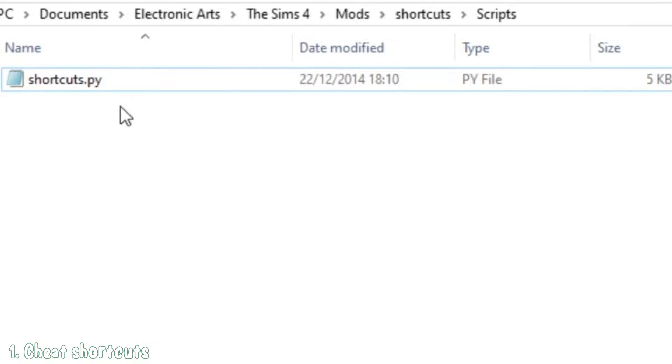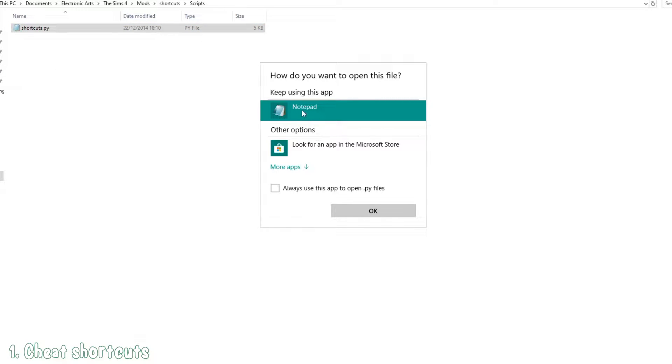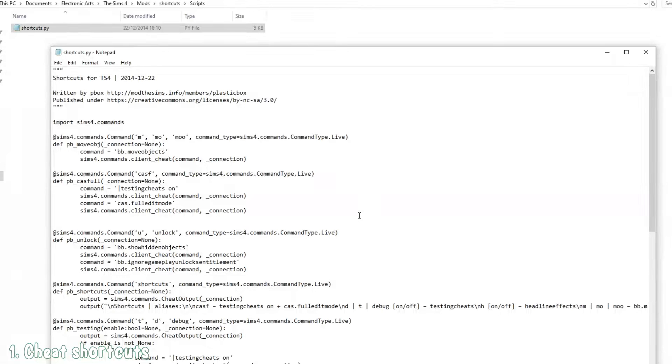After you've downloaded and unzipped the mod, you should find a file called shortcuts.py. Go ahead and open it with Notepad and you will see all the coding there. I know it looks scary but it's pretty easy to understand. For example, if you write m, mo, or mo, it will run the command bb.moveobjects.